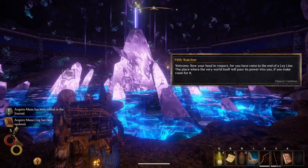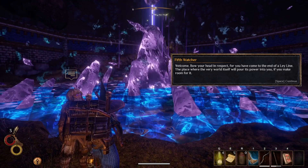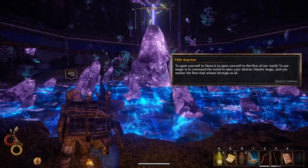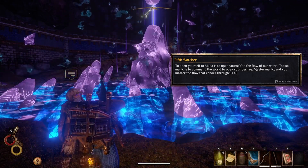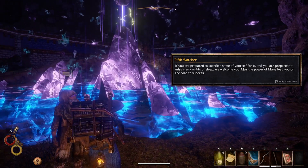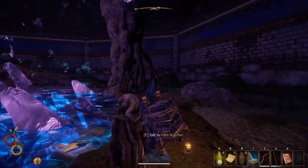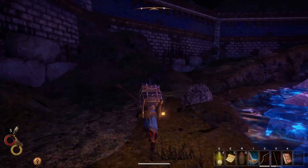Welcome — bow your head in respect, for you have come to the end of Elena, the place where the very world itself will pour its power into you if you make room for it. To open yourself to mana is to open yourself to the flow of the world. To use magic is to command the world to obey your desires. I think that's a nod to the fact that if you are tired for some reason, it boosts your mana regeneration, which is really weird.